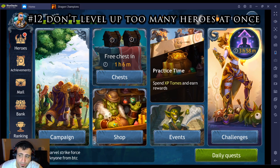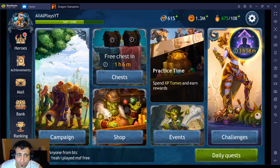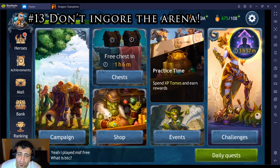Number twelve: don't level up too many heroes at once. You won't feel the gold shortage until later, but gold and blue scrolls are major bottlenecks. I'd recommend leveling a maximum of ten champions at a time. Five of those should definitely be orcs; for the other five, I'm personally going with Hera, Kira, Salvador, Venomate, and a healer.